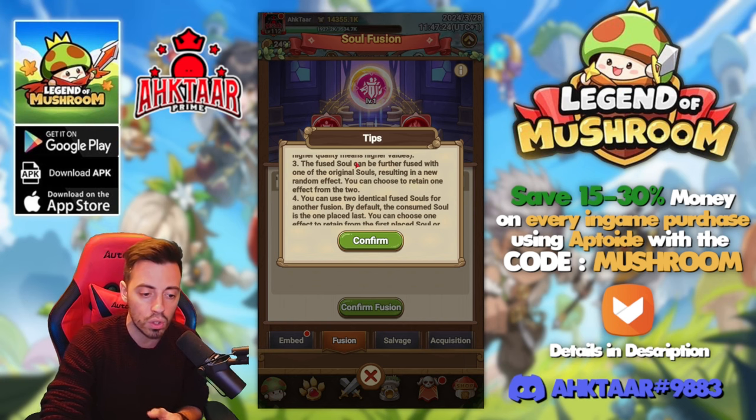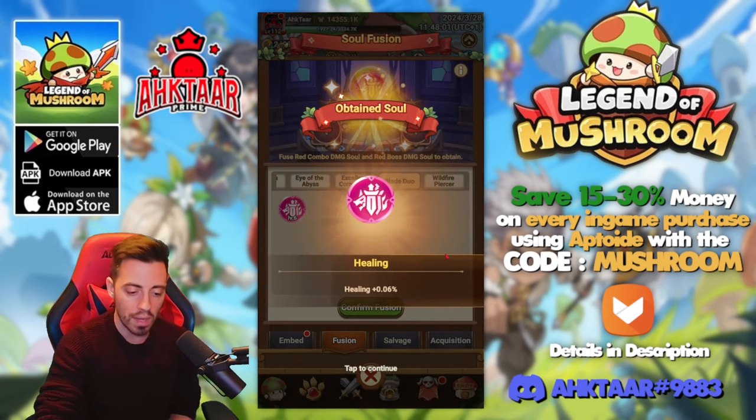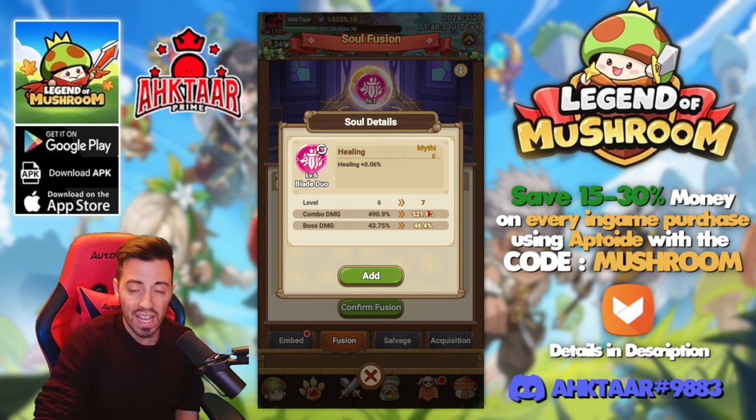In the future I'm apparently gonna be able to fuse it again with an original soul to change the random effect. And if I use my level 6 red soul it's gonna increase the level of the fused one. Let's confirm the fusion — and I got some extra healing effect. I still have a 31% increase on the combo, so this is the equivalent of the red ones but I have two stats instead of one, plus that extra effect.